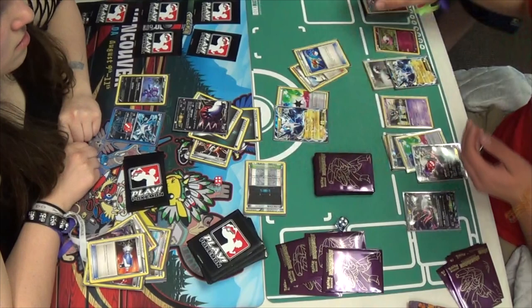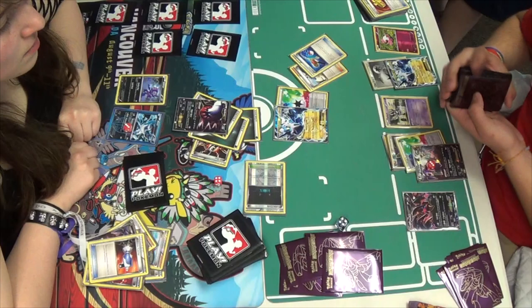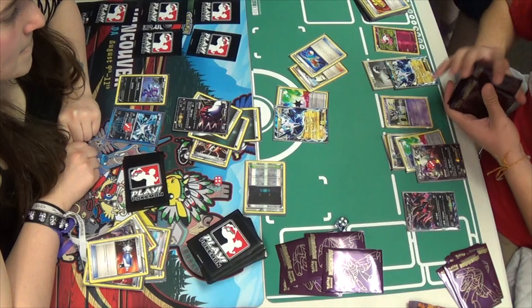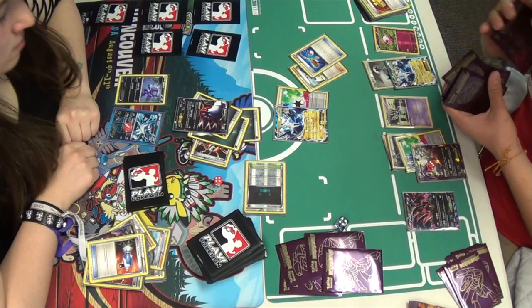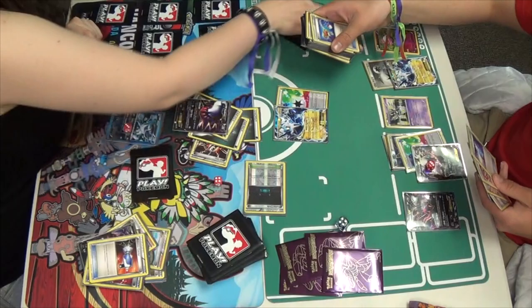Looks like he's going to Skyla for a Super Rod. He's going to get the Spritzee, the Aromatisse, and the Victini. I'm sure he doesn't really want the Victini back, but he's going to get it anyway — he's kind of forced to, as Super Rod says you have to take three of any basic energy or Pokemon. So if he has three available, he has to get three.